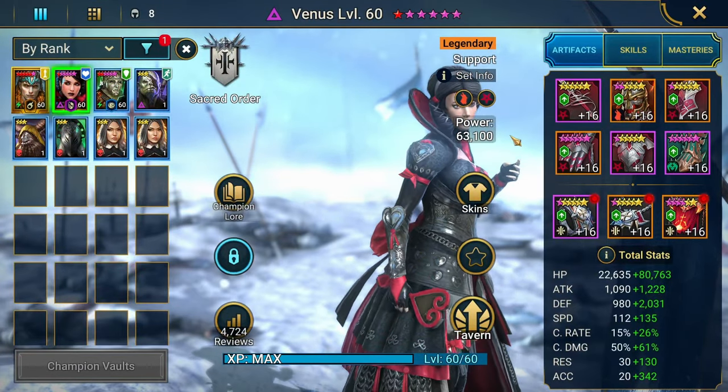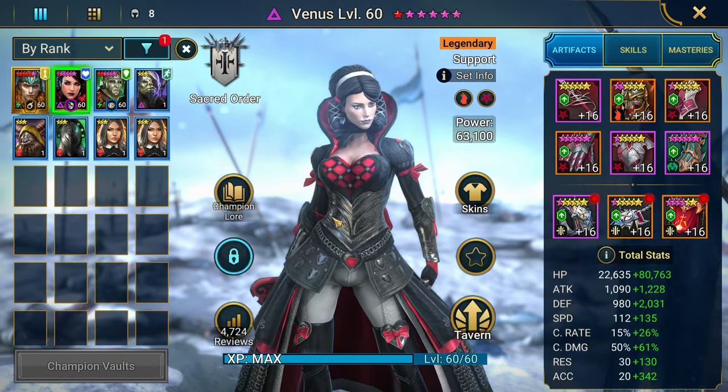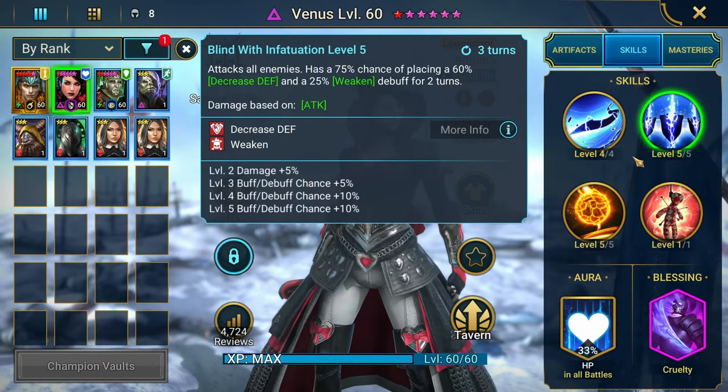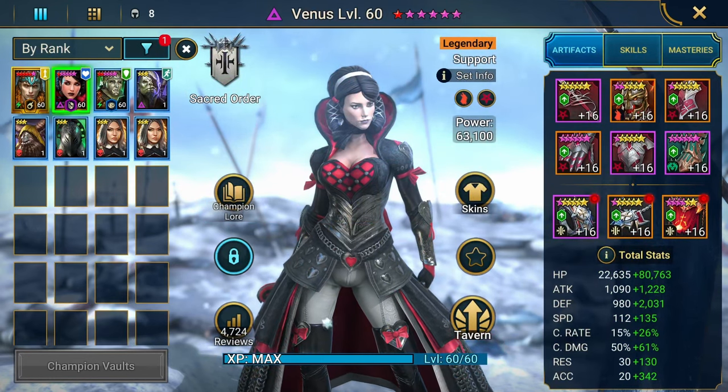If you can't get the Hex set on her, it's totally fine doing something like Perception or Accuracy set. Know what's important with her: she is a supportive debuffer, so you want to aim for accuracy and speed. Accuracy to place the defense down, speed to take as many turns to place the debuffs. Scale it to your account.